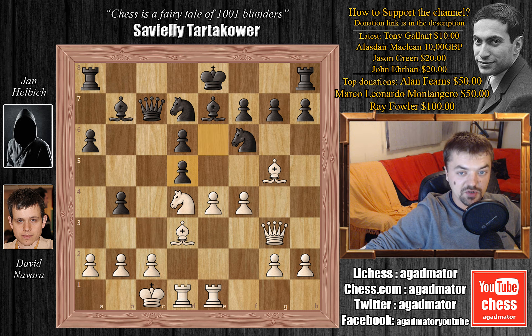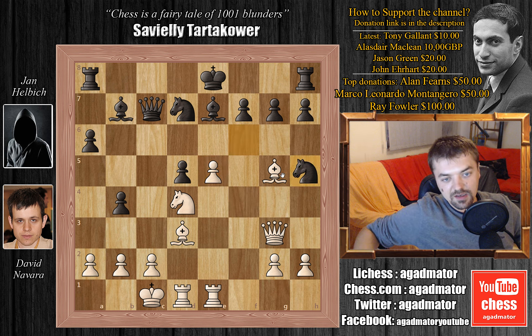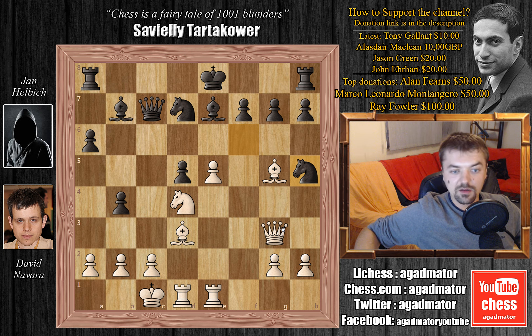So we have e captures on d5 and we have e5 now, attacking this knight on f6. We have d captures on e5, f captures on e5 and now knight to h5, attacking the bishop on g5. Moves that come to mind are queen to g4 or queen to h4 — white should defend this bishop, as bishop captures on g5 comes with check and white is already down a piece. But here Navara plays a tall move — he plays e6 in this position, and the fireworks start.